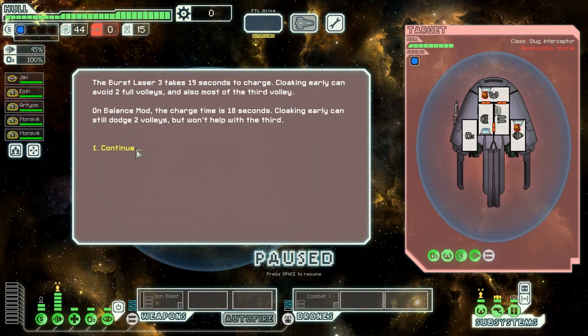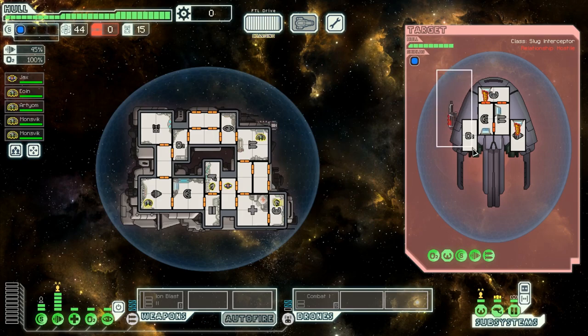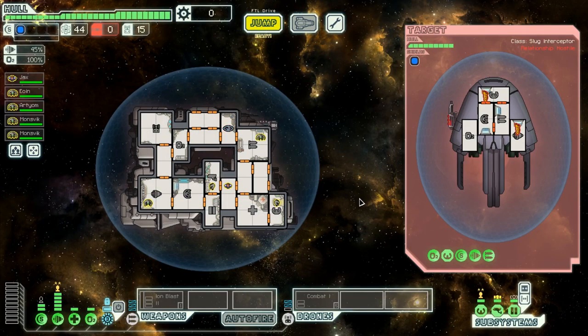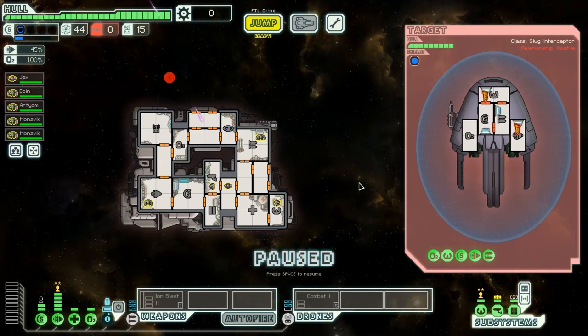If we switch over to Balance Mod, we can see that this trick is a bit less effective because the Burst Laser 3 has been reduced to 18 seconds cooldown. I've also switched to an NG cruiser to get the most value out of this trick because the shield is very small. Cloak now — our cloak will not be up in time for this volley. We've taken one shot to the shields, but we are able to cloak the remaining three shots.